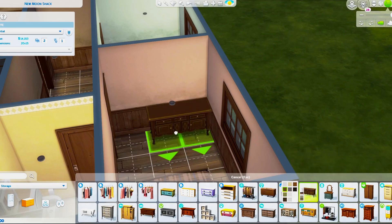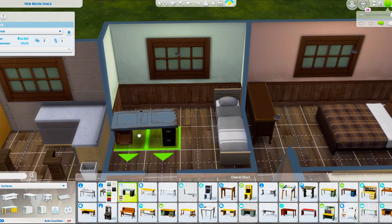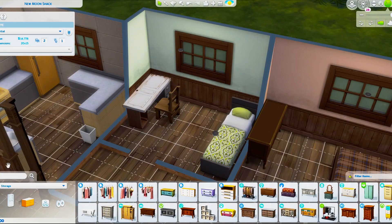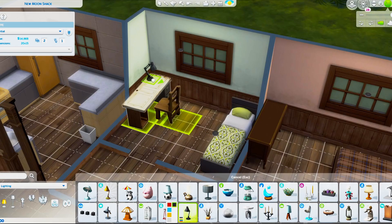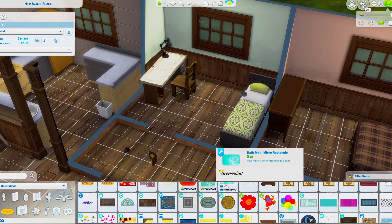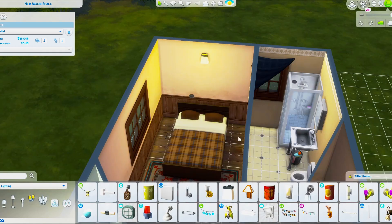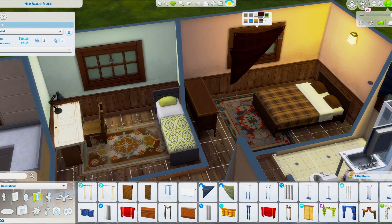One thing I had a bit of trouble with — as you might have seen earlier in the video — was matching the door frames, the arches, and the kitchen columns to the same brown swatches. Matching different shades of brown can generally be an issue in this game since they're not always consistent, but I was really happy with how it all turned out overall.